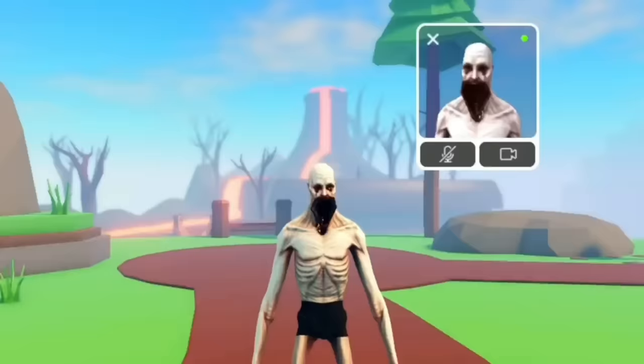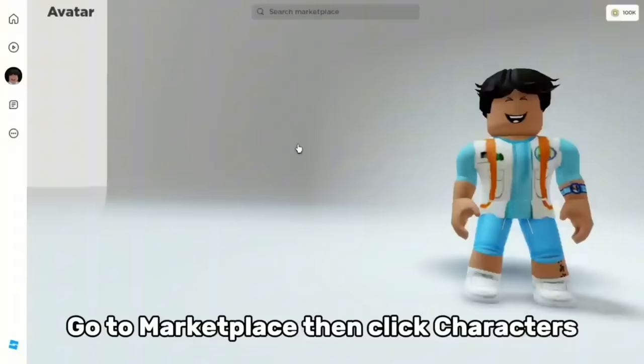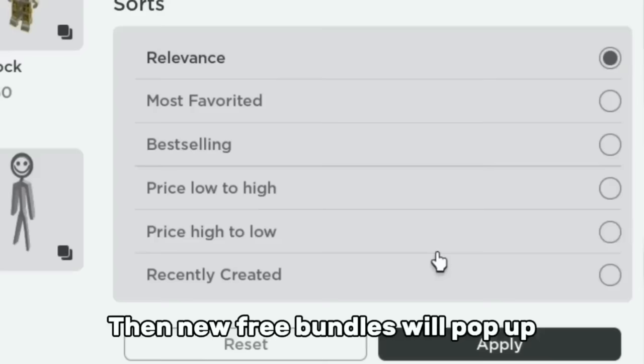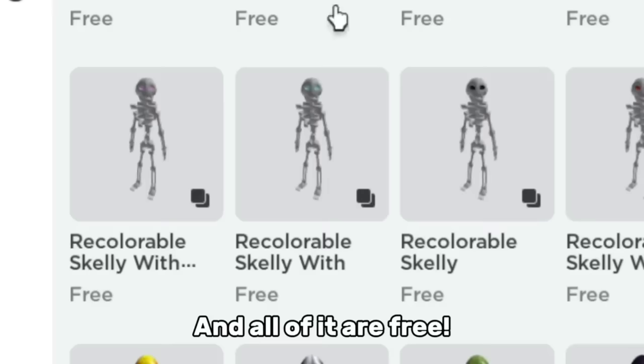What the hell! There are so many new free bundles and heads on the catalog. Go to Marketplace, then click Characters, make the price free, and click recently created — new free bundles will pop up. There are new skeleton bundles over here and all of them are free.